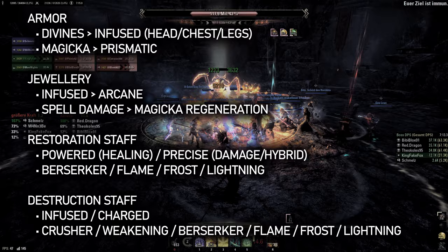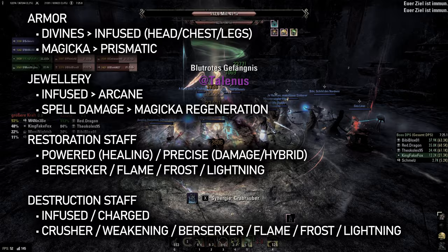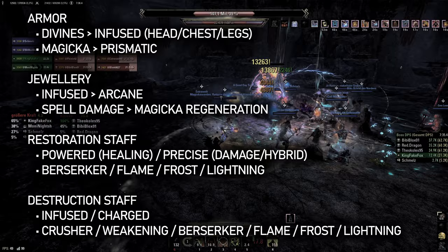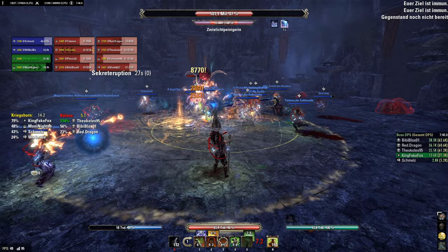The weapon element currently often doesn't really matter in trials unless we need a specific status effect or use a set that requires a certain element. In dungeons it actually matters a lot more, and I would generally recommend a Lightning Staff for the Minor Vulnerability. As enchantments, we can use Crusher or Weakening for support, or any element we need for a status effect or set, or if we really need nothing else, Berserker. We always want the more important enchantment on the backbar, and never use the same enchantment twice.